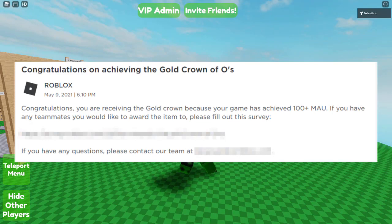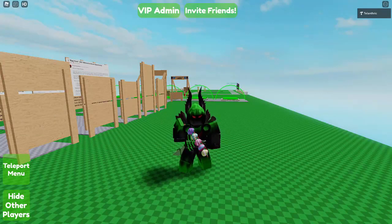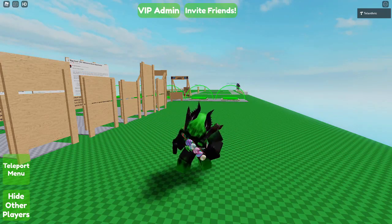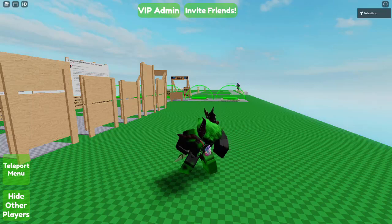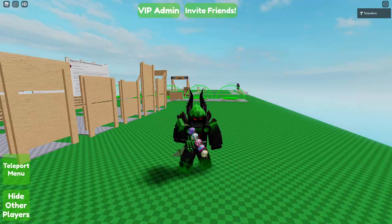If you have any friends that worked on the game with you — or even if a friend just gave you a very small idea — you're technically their teammate, so they can add you on the survey. The Gold Crown is pretty easy to get, so you don't really need to work together with friends on this. But if you do, only one of you needs to get the crown, then fill out the survey, put all of your usernames on it, and give all of you the crown.